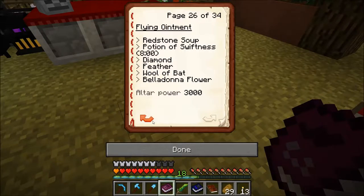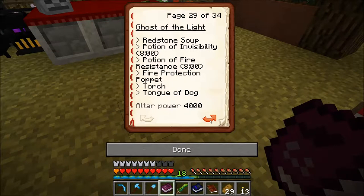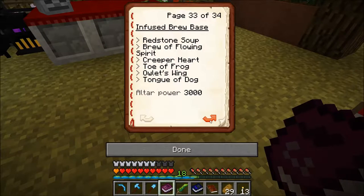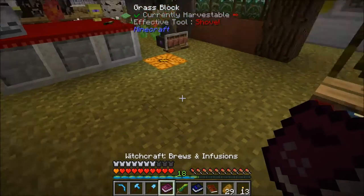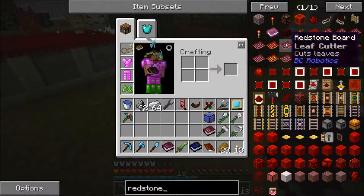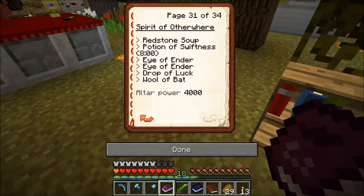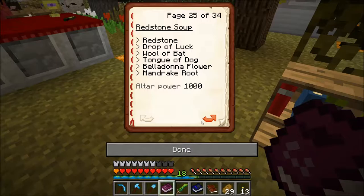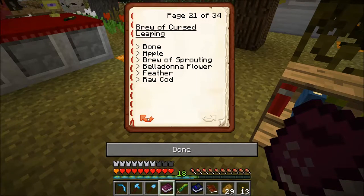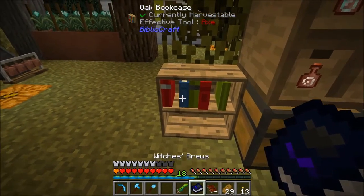Wait — flying ointment? Flying ointment is the same thing. Takes 3,000. Happenstance. Infuse. Did I go past it? Redstone soup, drop of luck — did I actually go past it? Yeah, because it says it's a recipe. The problem is it doesn't show the power cost in the NEI.